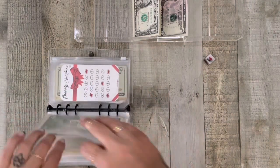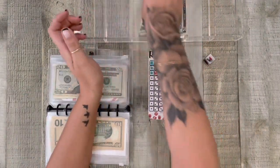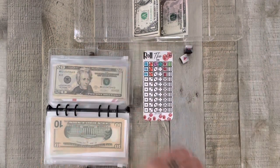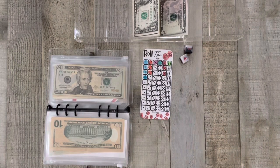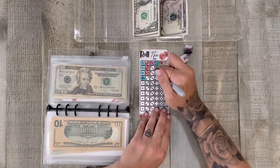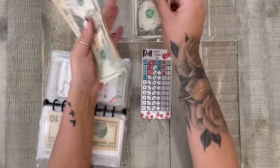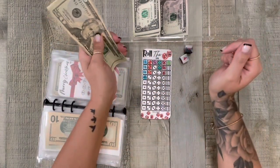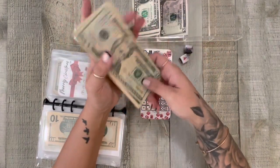Up next is Roll the Dice and we're running low — five, six, seven, eight, nine, ten. Let's roll two — we got a four and a one, so that's five. That's going to be $5 that I'm going to add in here today. One, two, three, four, and five. Now we have 20, 30, 31, 32, 33, 34, 35, 36, 37, 38, 39, 40, 41, 42 — $42. Roll the Dice — that's awesome.